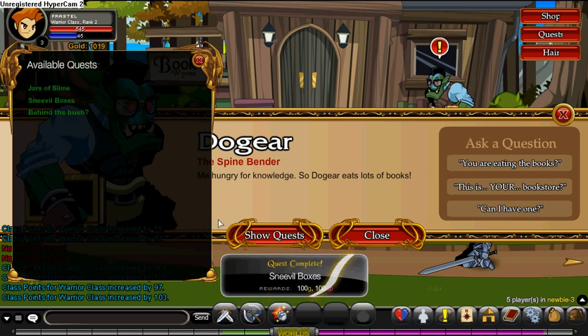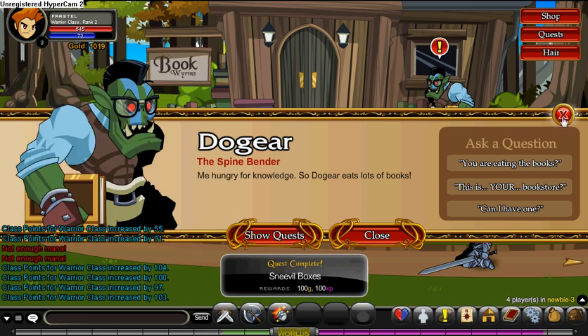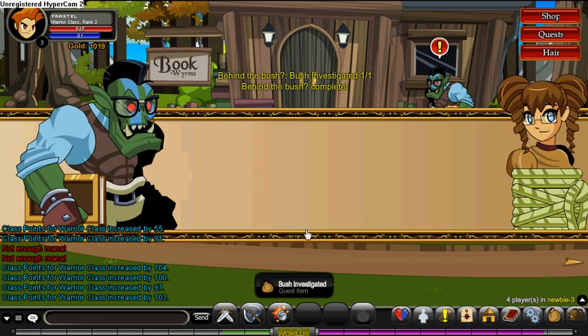Show the quests, turn in some evil boxes. And behind the bush — you gotta investigate the bush. This is the easiest part ever. First I didn't know what the bush was.